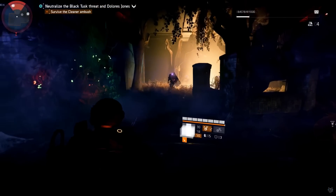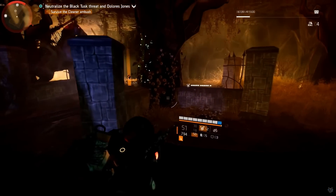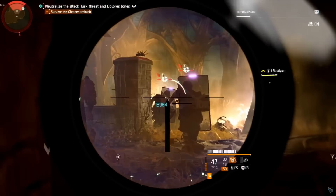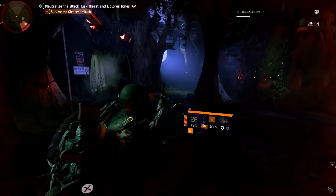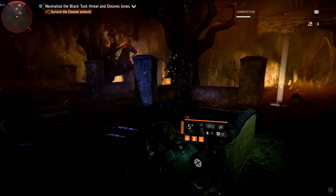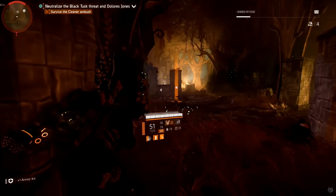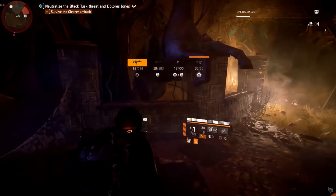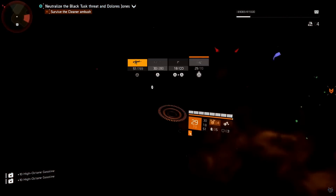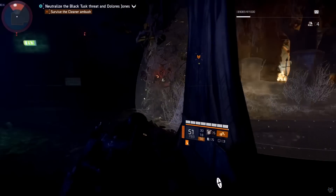Once you clear the second group, the boss rat spawns. He comes in with two to three enemies. Remember, if you don't shoot all four rats he won't spawn — you'll just get some red and purple enemies. On story mode he dies fast; on challenging he'll give you a real fight. My skill build could nearly one-shot him on story mode.